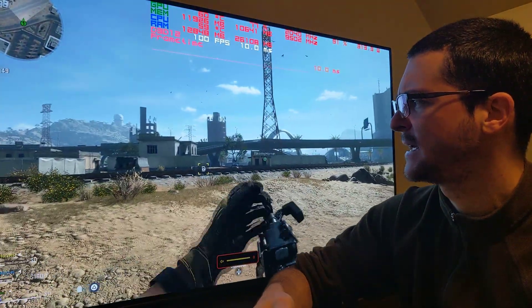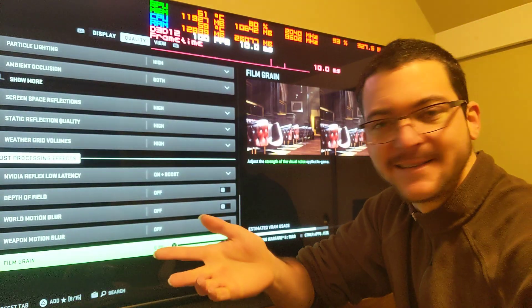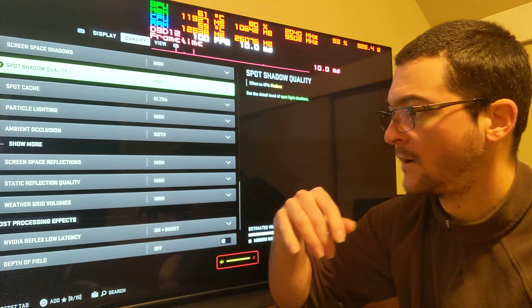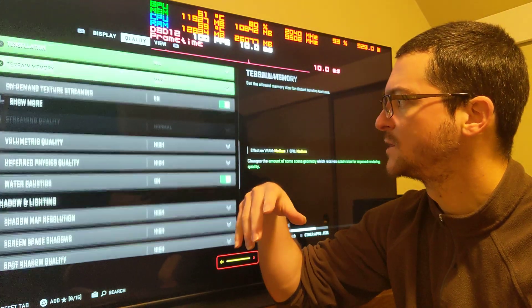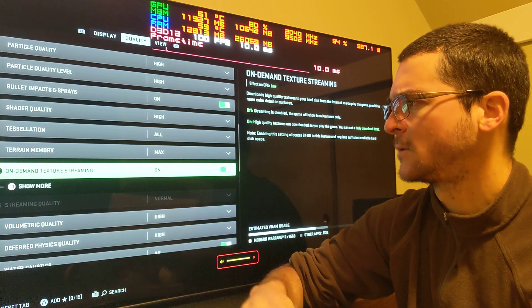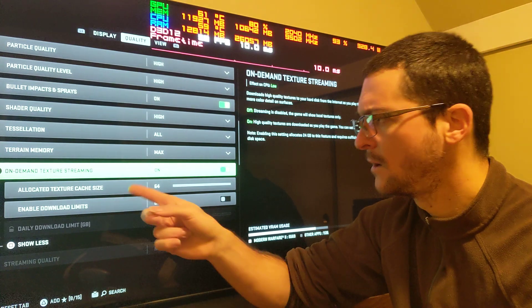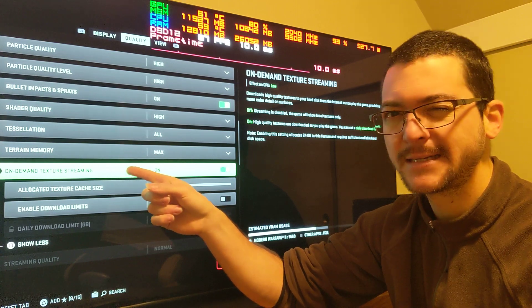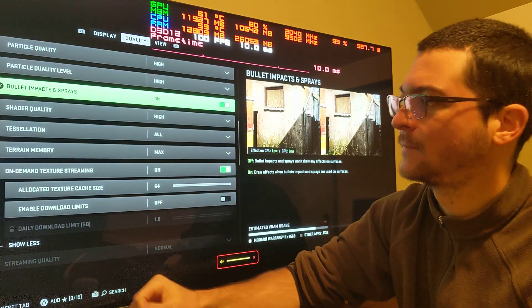I showed you the HDR settings and the in-game settings — just high settings. These are not competitive settings, I just like how the game looks. I'm using NVIDIA Reflex on and boost mode, just high settings, spot cache on ultra so you have more space for the cache, and also on-demand texture streaming because I have fast internet. I haven't tested whether this helps with stuttering or makes it worse by streaming from the internet.